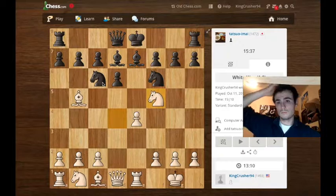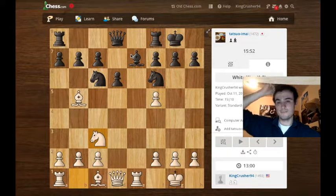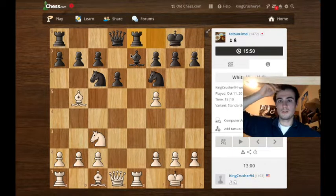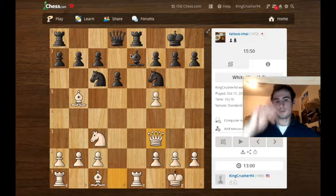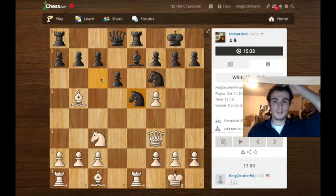Now I'm able to start pushing this pawn, threatening taking this bishop here. He doesn't have to trade, but he decides to trade anyways, and now this pin is still on. Now it's not on. I develop a piece, he brings his rook over there, I bring my queen over here, threatening to take this pawn again if this guy moves. There's also a relative pin on this rook for this knight, which is pretty nice.